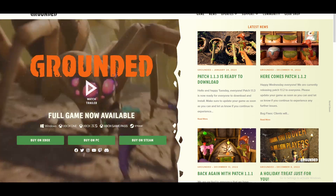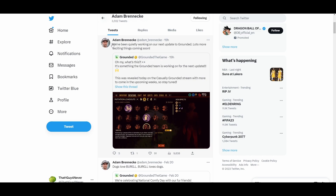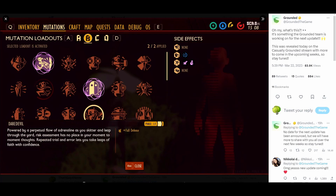Folks, at long last the devs have broken their silence about content. Confirmed by Grounded's director Adam Brennick, we appear to be having another quality of life update dropping in the next couple weeks. It's teased by this image, which suggests we're going to have the ability to set mutation loadouts and be able to quickly switch them on the fly.